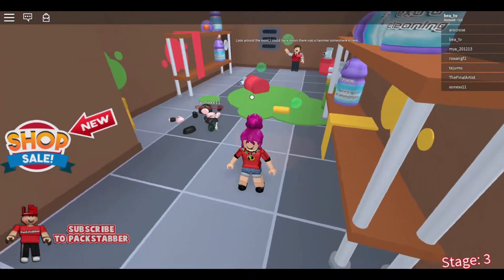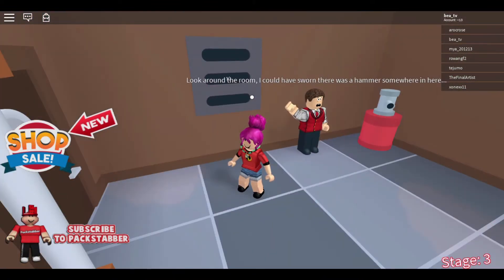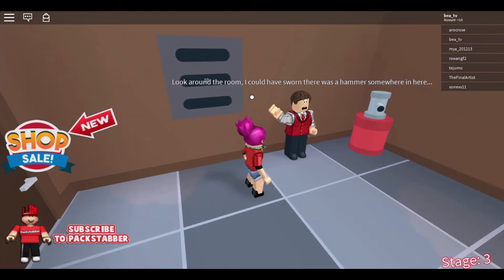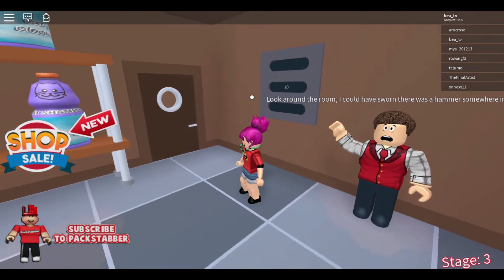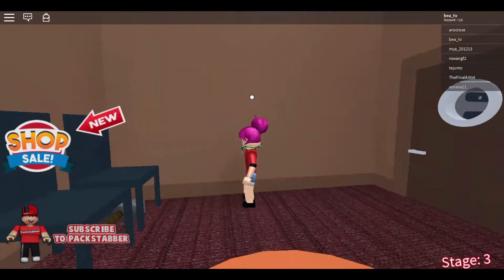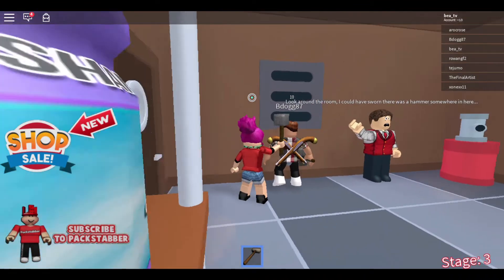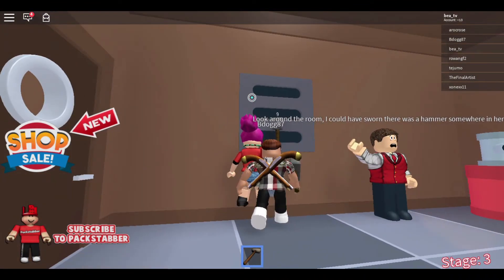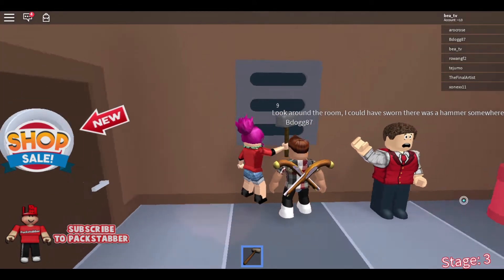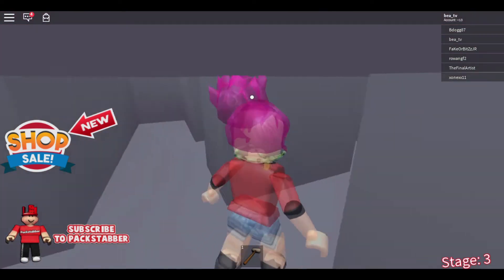If you do not know where to go, look around the room. I could have sworn there was a hammer somewhere in here. It's not in that room — it is actually in this room. Can you see there is a hammer under that chair? To get it you just click it, then you equip it. You have to go through that door to use it.